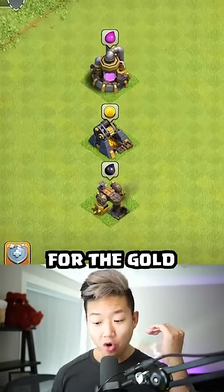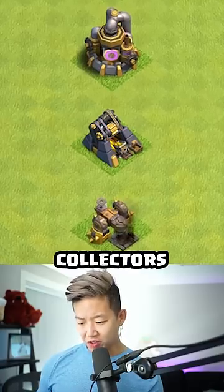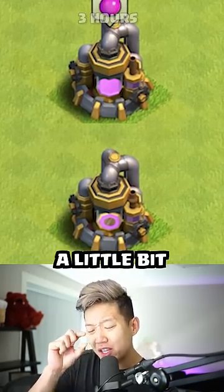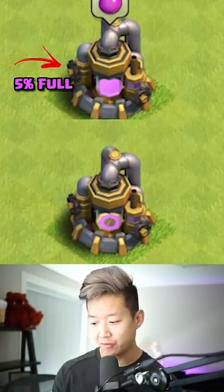There are four different tiers of fullness for the gold and the elixir. This is what collectors look like with zero loot. At three hours, the elixir collector just starts to get a little bit of elixir — it's 5% full.